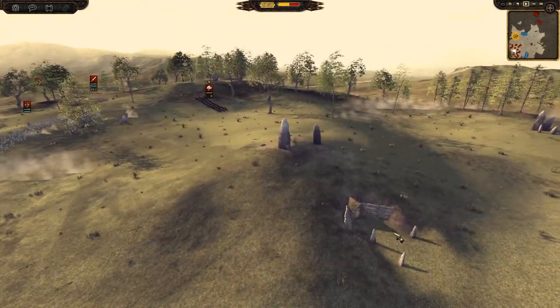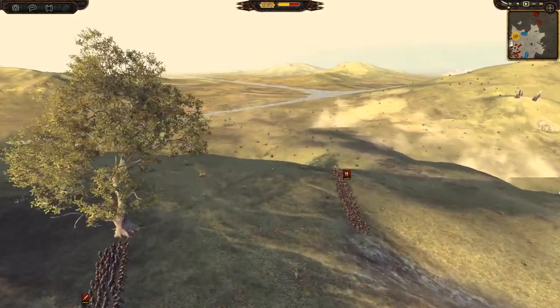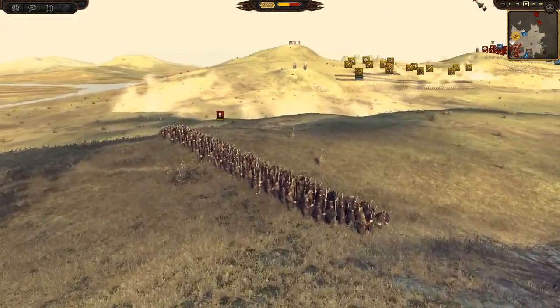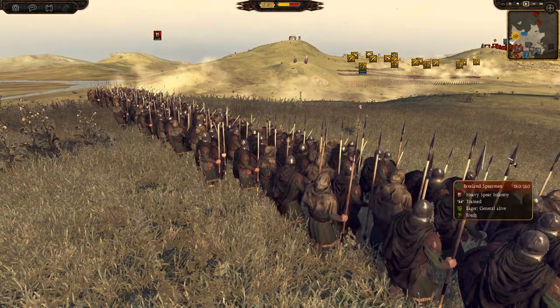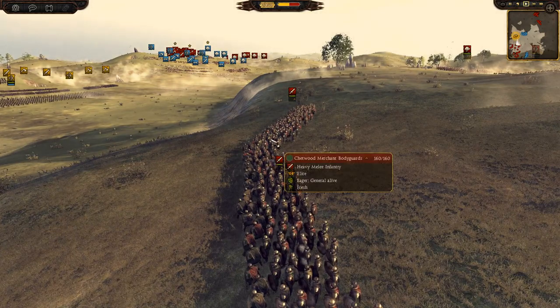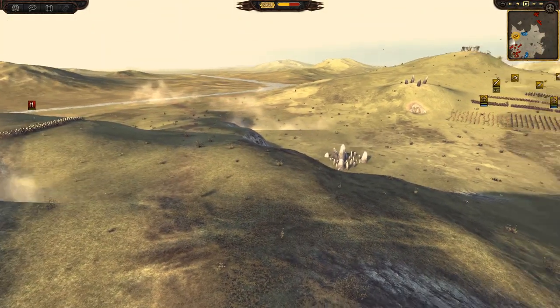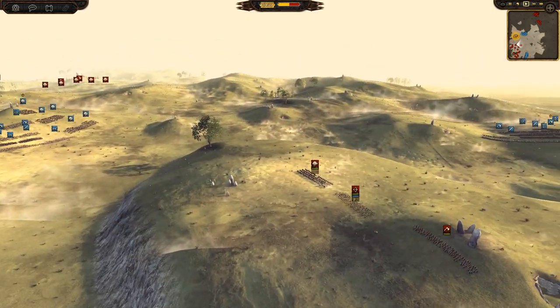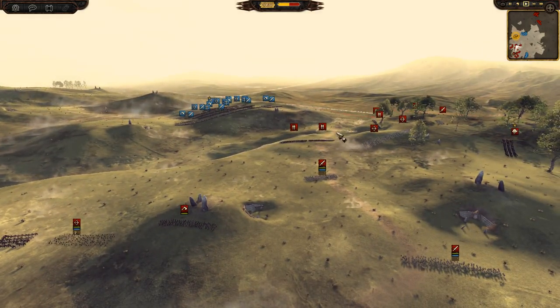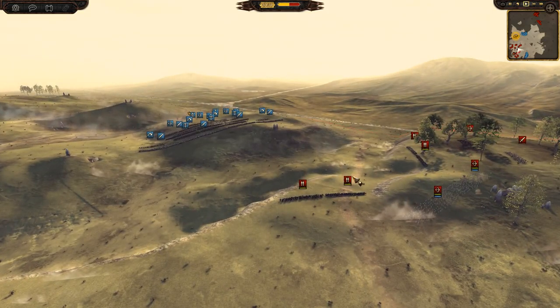They've surrounded them on this hill. It's fairly well defended - there's a huge cliff - but against three opposing armies, I don't think even these Breland Spearmen were able to hold them back very long, nor these bodyguards. There's only two ways up, two choke points I can see - this one and that one over there. I guess it's three if you break through both sides.